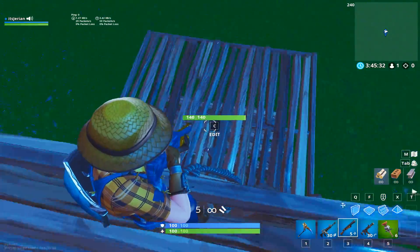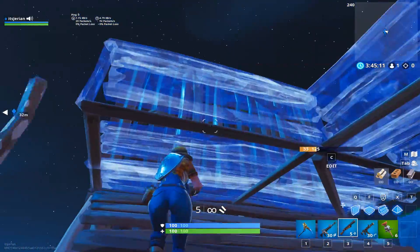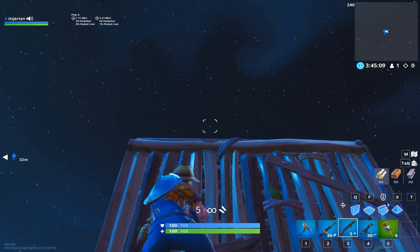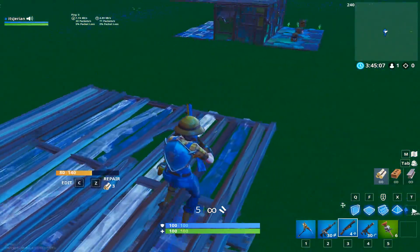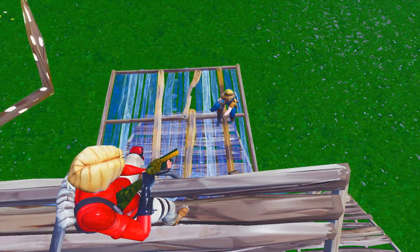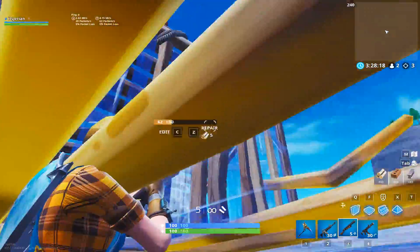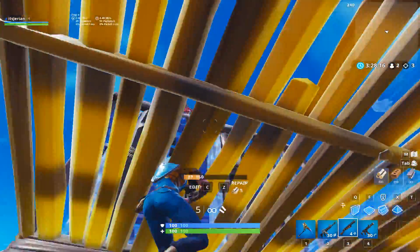The seventh trick is a slick way to get a shot off on an opponent from low ground. Edit the floor piece behind you, and as you re-edit it you'll phase through the front of the floor and can get a quick shot off in their face. Your opponent sees you edit and re-edit but doesn't expect you to phase through the floor. You can see that you're phasing through it when the floor is blinking yellow — that's when you can shoot through it.